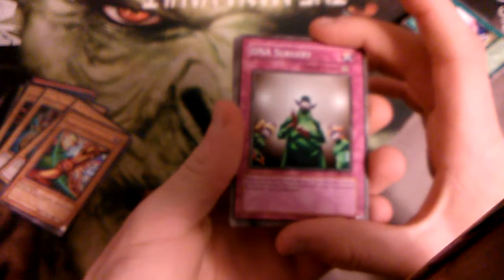Cards that are worth it basically — DNA Surgery, Gravity Bind, Cold Wave being banned, Manju of the Ten Thousand Hands, and Unuber Battle Ox. I think we did pretty decent for an old opening. We could have gone for that Raigeki or something, but at least I'm happy with having two non-rares. That's Secret and Ultra — I'll be happy with that.